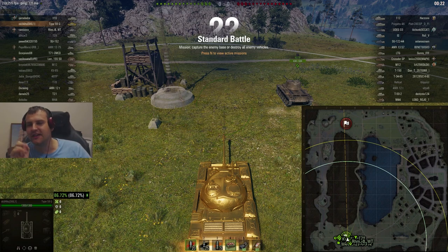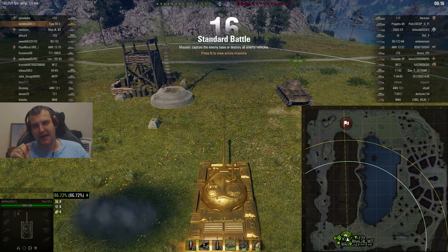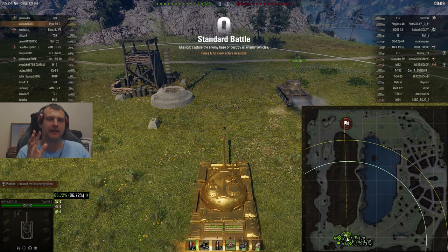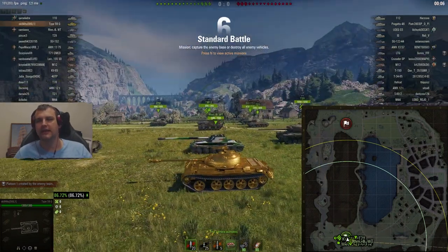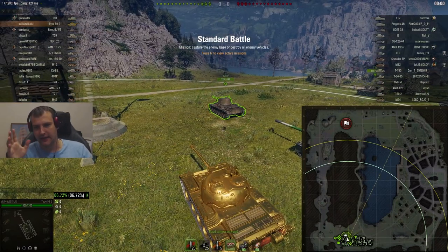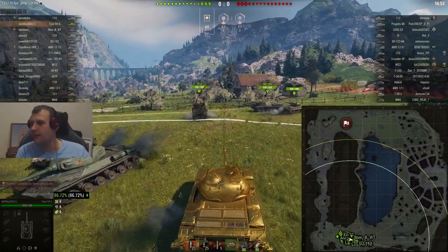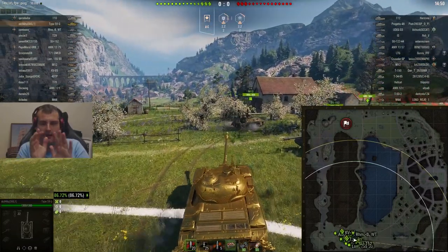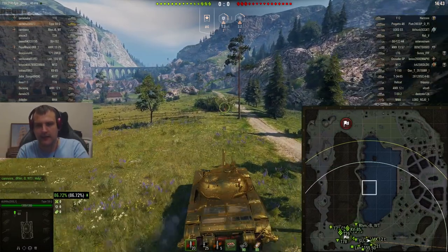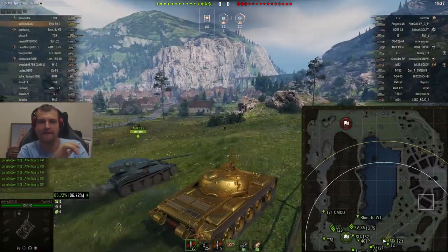Good day fellas, I hope you are ready for your daily dose of skill. Today we have a very, very good game — this game is epic. We're playing the Type 59 Gold, which is pretty much the same version with a golden skin, shining like a baboon's ass. This battle is going to be focused on what we are doing and how everything is going, and wait until you see the scores.